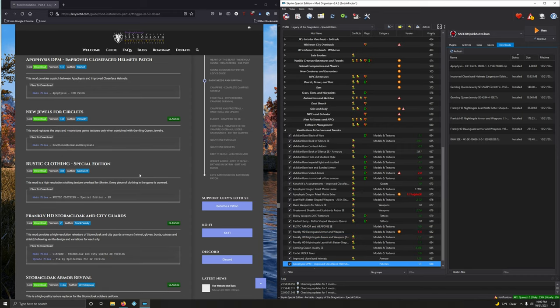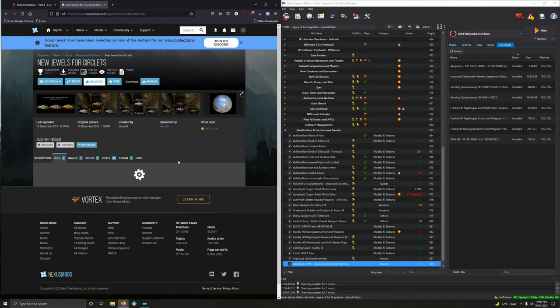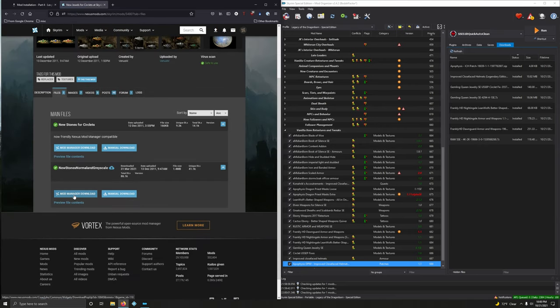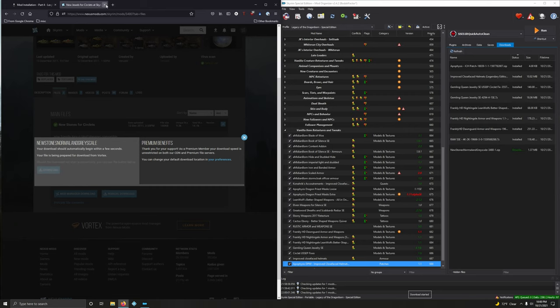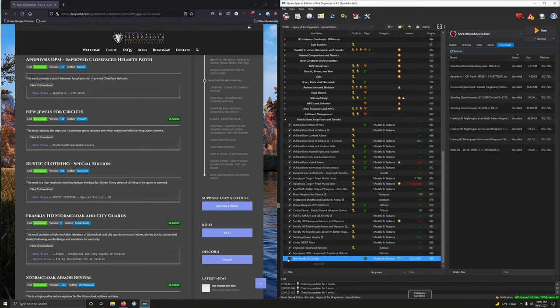New Jewels for Circlets — this mod replaces the onyx and moonstone gem textures only when combined with Gemling Queen Jewelry. Let's download the main file — normal and grayscale. Files, second option here. Double click to install that. Now let's activate it.